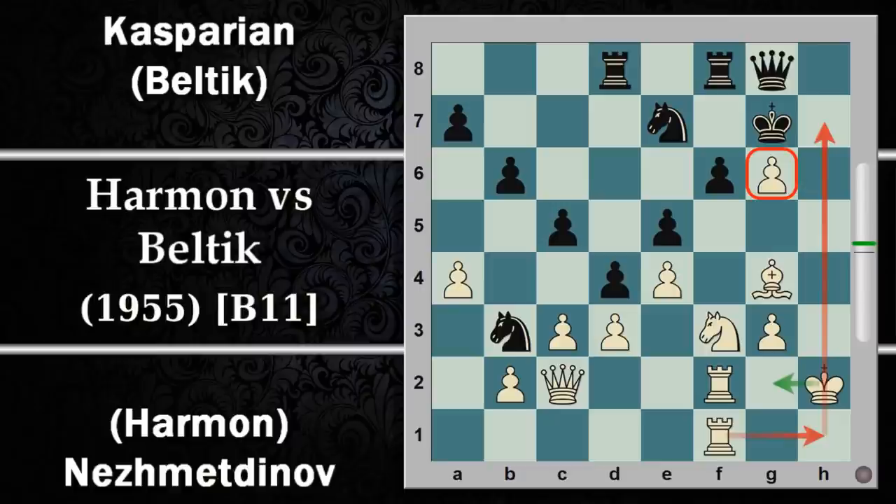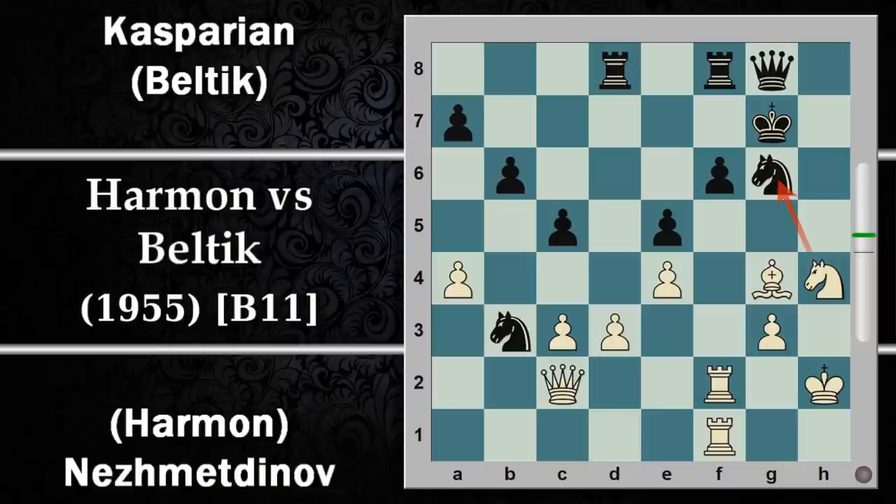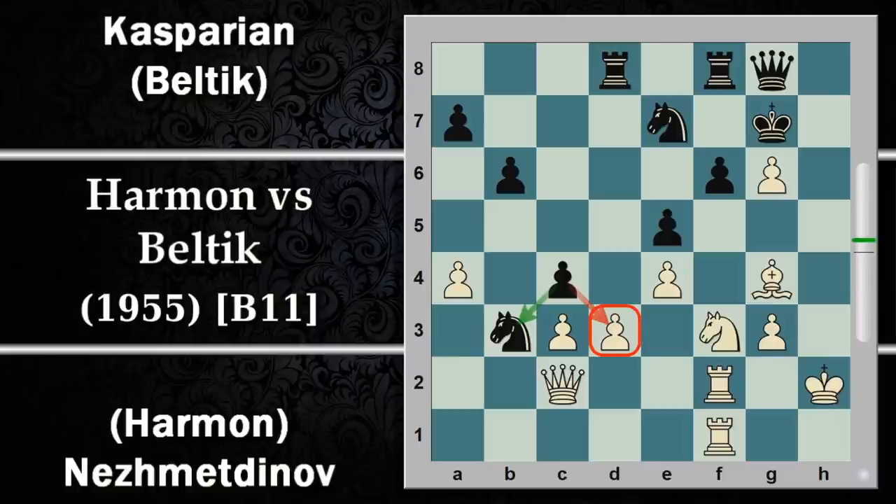Il nero deve stare un po' attento perché se il re bianco si sposta e fa entrare una torre in settima, cominciano ad essere veramente dolori. Il nero ha tempo di contrattaccare: viene giocata D per C e ora si prova ad aprire l'attacco su D4, con a disposizione anche un rientro diretto su D4 per il cavallo nero stesso. Segue B per C3 e ora C4 che va a difendere il cavallo e contrattacca al centro. La situazione comincia a essere davvero complicata.